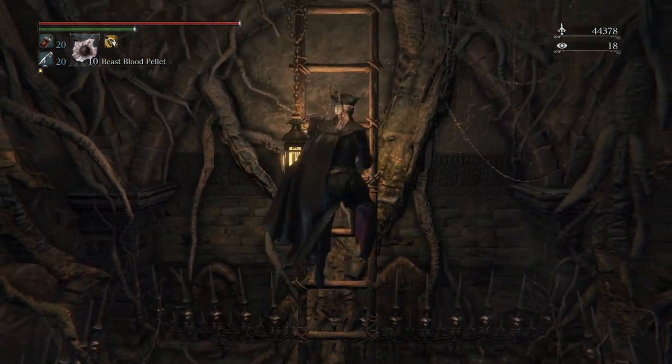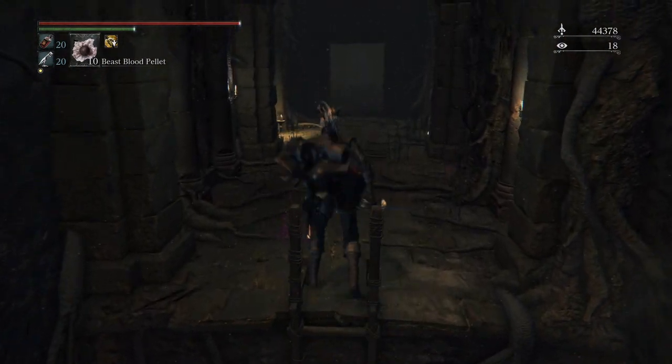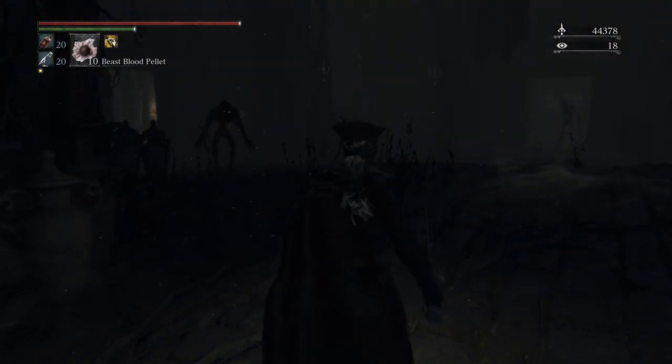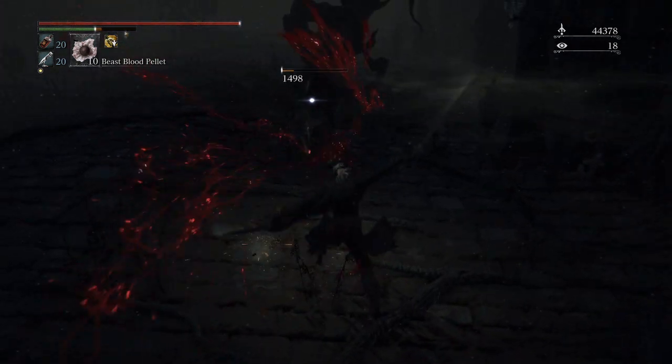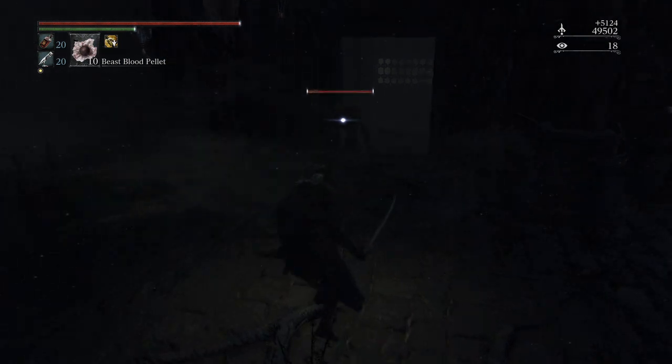You just want to run past everything that I show you and make your way to the Burial Blade. Also, try to come in with no echoes at all, because you're going to die. These enemies do a lot of damage at low levels — I've tried it out before. I advise coming in with no echoes.